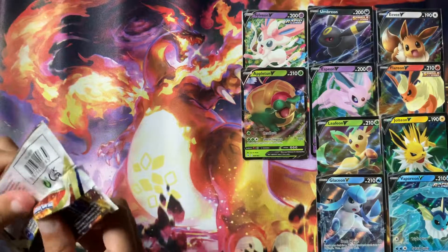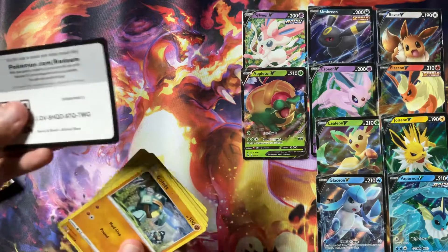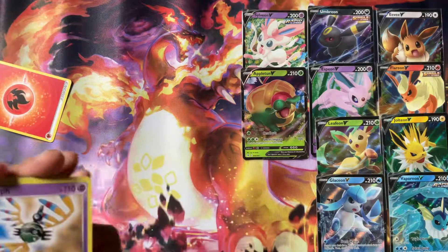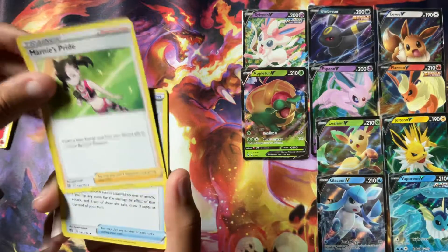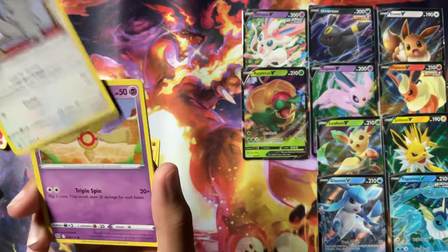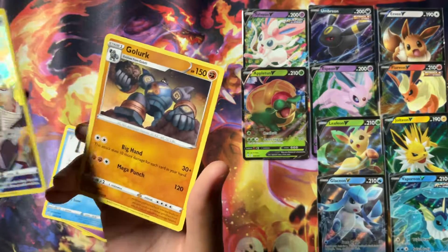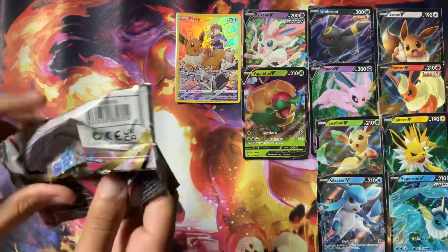Brilliant Stars is next because there's still a ton of stuff we can get out of that. I would actually really like the Venusaur and Charizard to go with everything — that'd be nice. Also the Arceus. Here we go. We have a Gigalith — I always say it wrong — Marnie's Pride, Blunder Policy, Golett, Chimeco, Minccino, Fowl Toy, Snorunt. We have Eevee as our Trainer Gallery card, and on the end we have a Golurk. Eevee to go with all the Eevee promos!